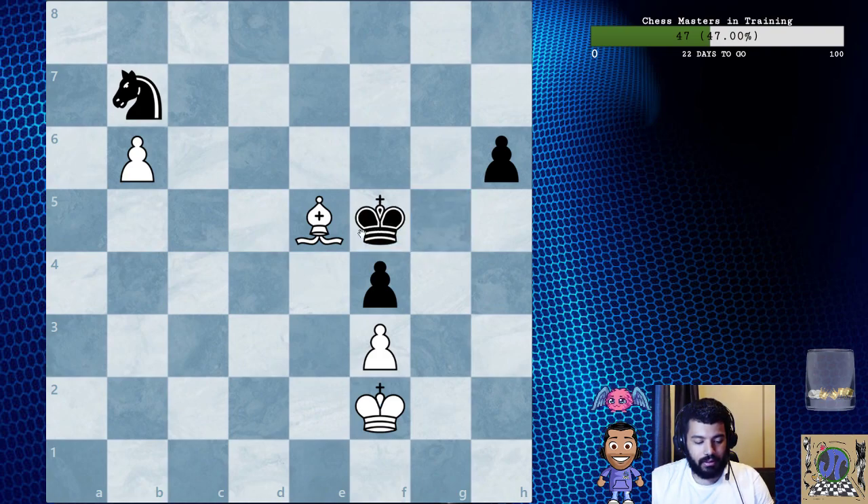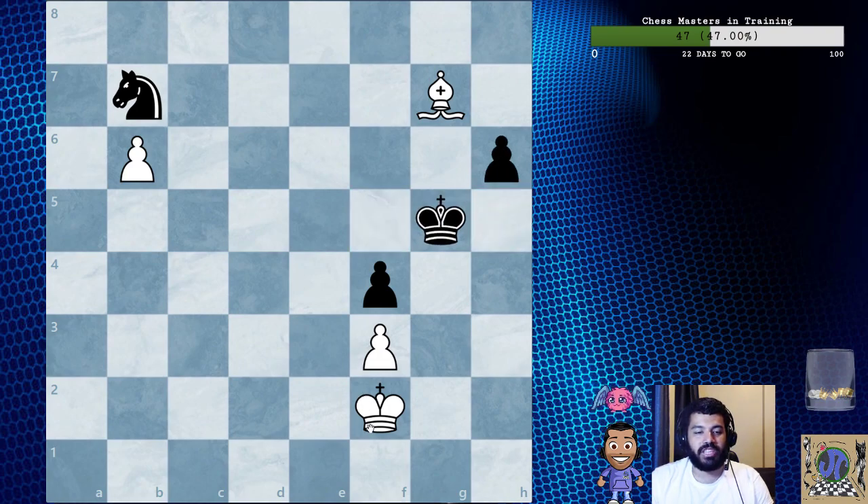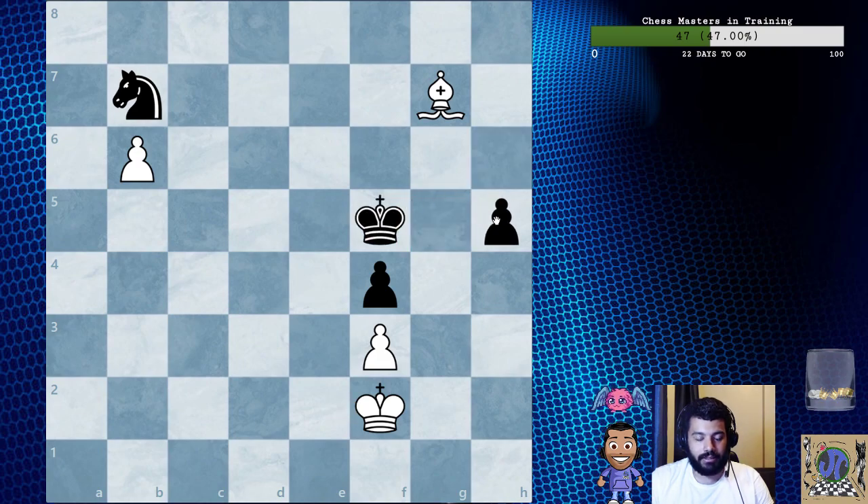King f5, bishop g7 attacking the weakness. H5 — king g5 in this position is met with king e2 when the h pawn must advance anyway. After h6, h5, white changes her plan and decides the outcome on the kingside. Instead of that, they played here, and now king g2.